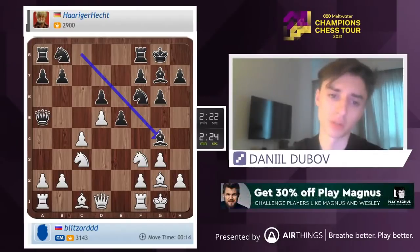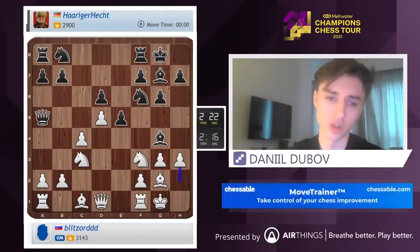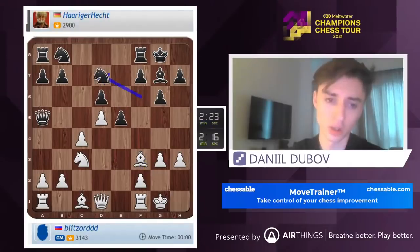So now we can play queen b3, but the problem is that after knight d7 we'll have to take a pawn just to justify all the stuff. Let's just play h3 then. E4 was a threat as well. I guess we just take. Knight fd7 is a smart move.